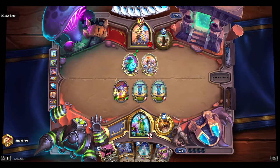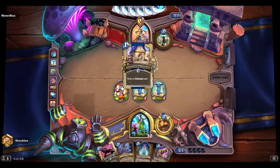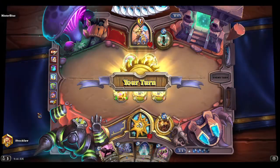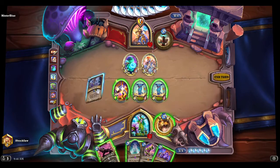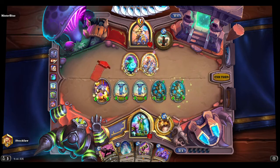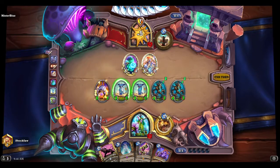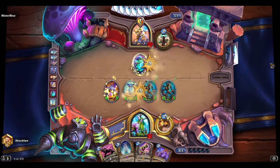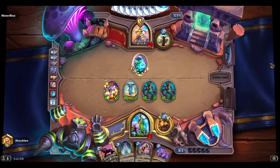More spawn. Okay, that's actually really good. I'm just gonna go — I'm gonna get rid of this one though because it has spell damage. I know he probably has clear for this considering that he's a Shaman.